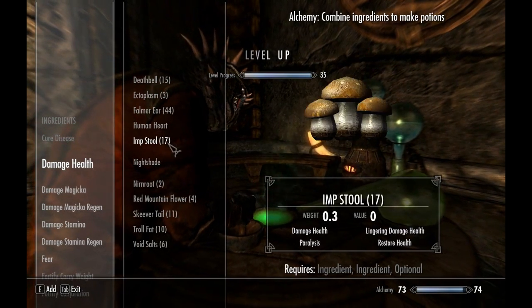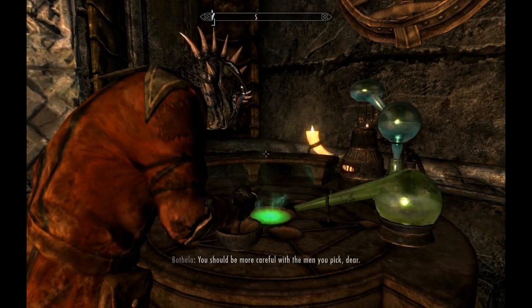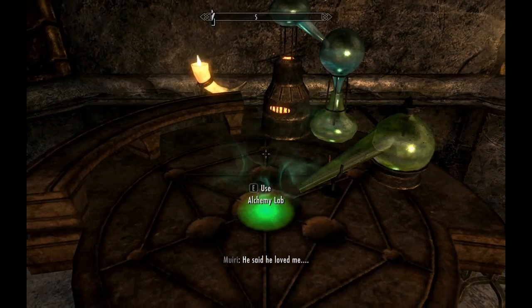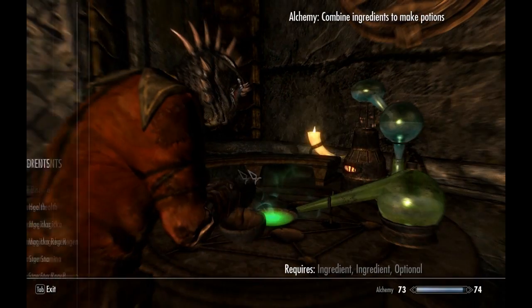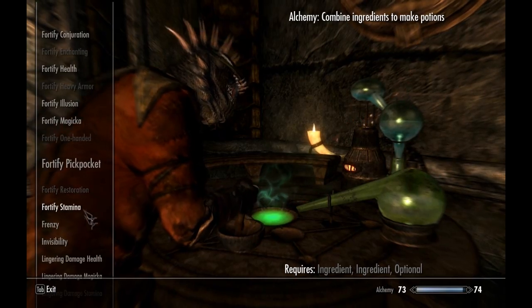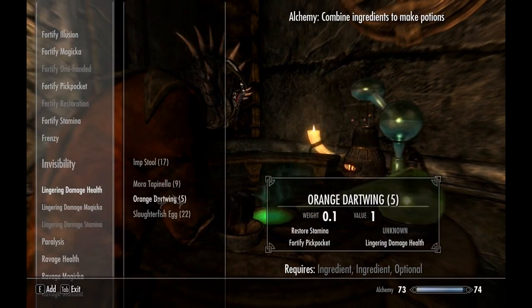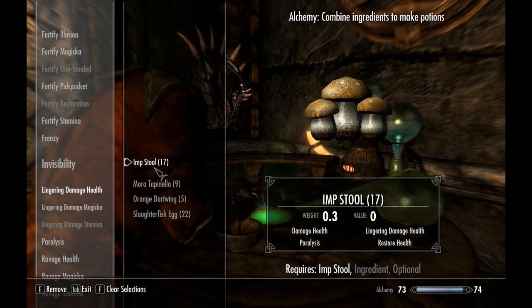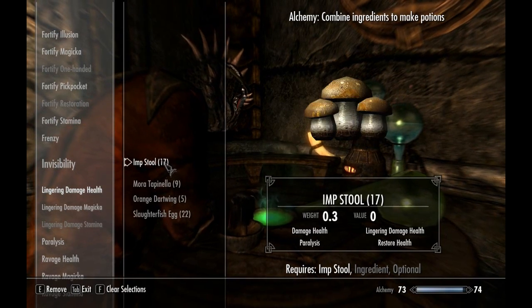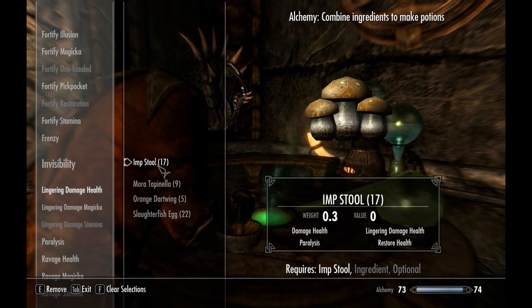Oh, I leveled up! That hasn't happened in ever. Since I was talking about lingering damage health and Paralyze - I will show that. So Imp Stool is the best. You don't need it, but for the type of poison I'll be showing you how to make, you will need Imp Stool.